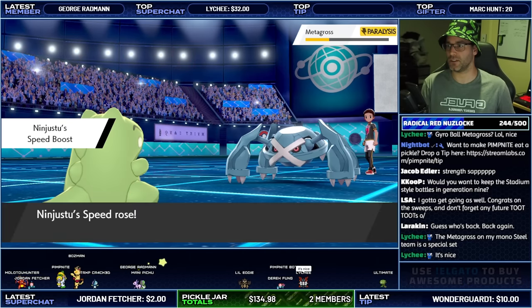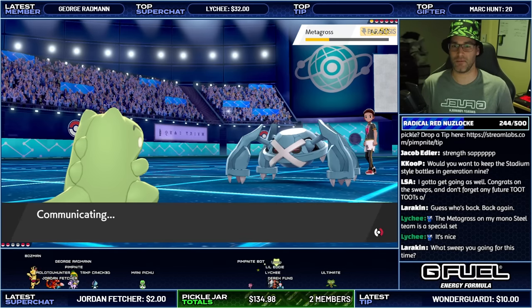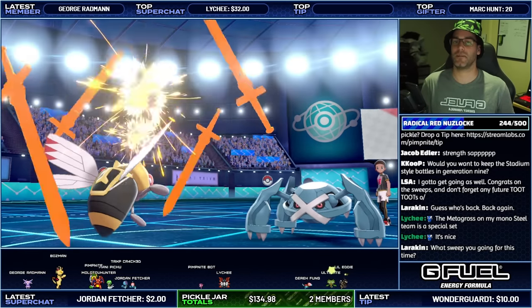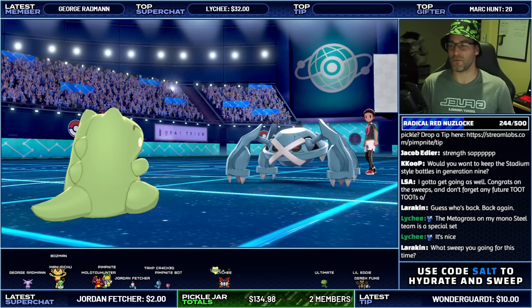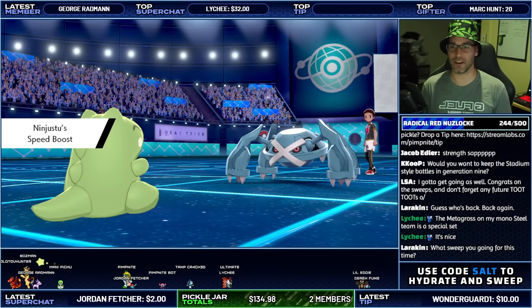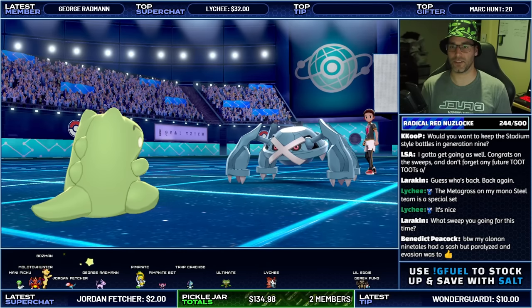The Metagross on my Mono Steel Team is special — yeah I like special Metagross. I ran a Choice Specs one with Psychic, Steel Beam, Icy Wind, and something else I'm trying to remember. It was pretty good. We're going for Larvesta now. Okay, Gyro Ball — the good thing is if it does land a Gyro Ball against Larvesta, it's going to resist it, which is good.